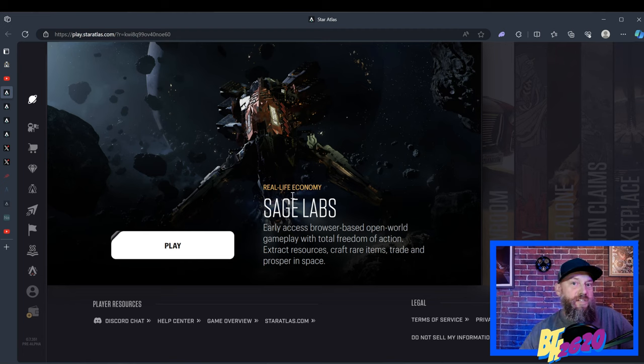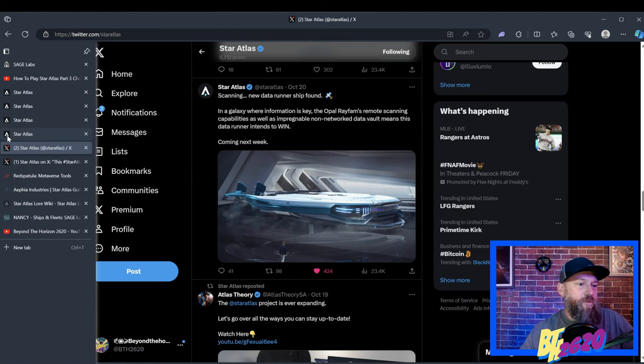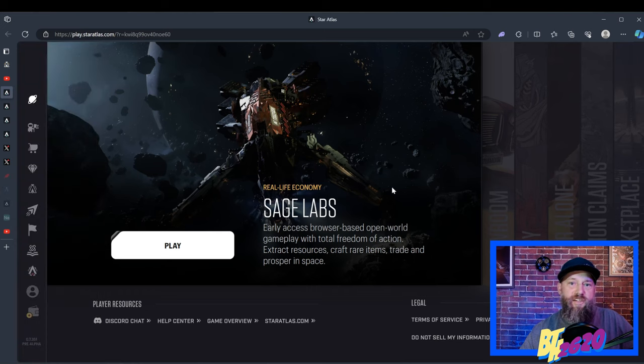There are going to be a lot more things being offered from Star Atlas that will give you some perks. Here's a new ship called the Opal Ray — it says coming next week, which might already be out by the time you watch this. That's a perfect example of a ship you can only buy straight from Automata, and you'll get 10% off. There are also ships throughout this marketplace with no peer-to-peer sales — you can only buy through Automata. Certain things like the graphic novel you'd also be buying straight from Automata. So now that my sales pitch is done, let's start navigating through this marketplace.